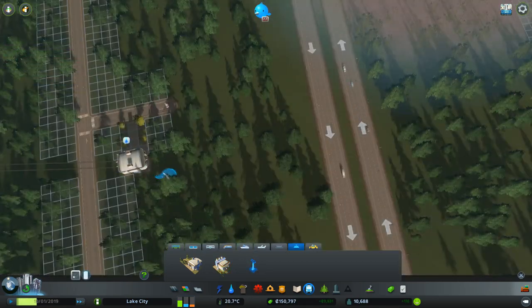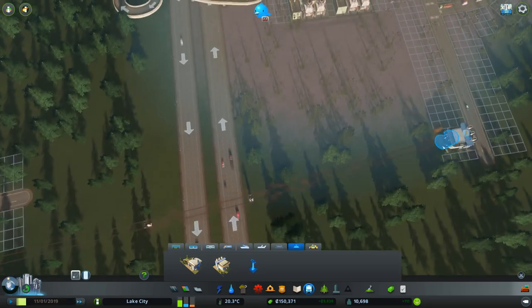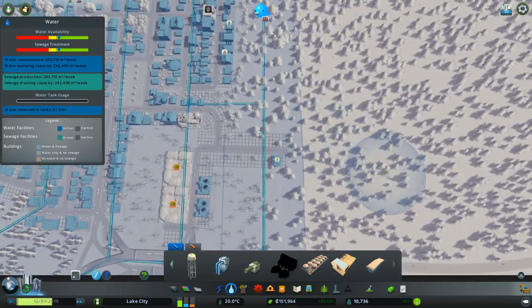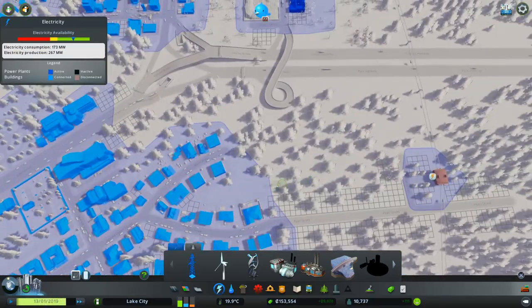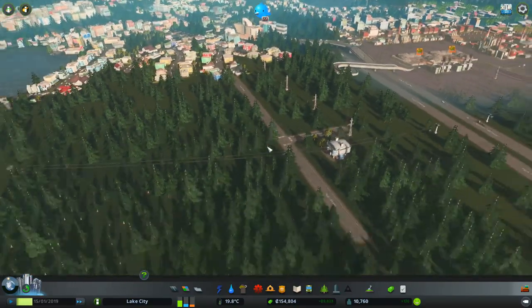We can come here and connect up to there. We'll get some water in — that's already connected to water, so it just needs a bit of power. And we've got a cool cable car system running through the trees — how cool is that!